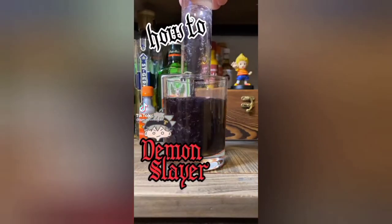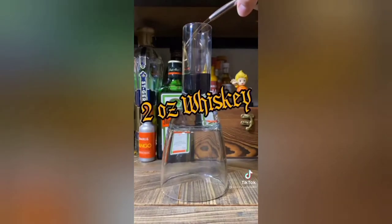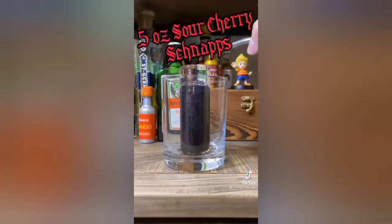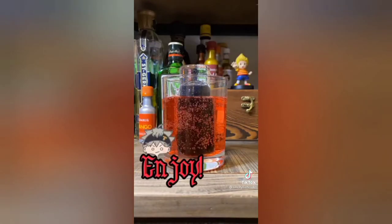How to make the Demon Slayer. First luster dust, black dye, and whiskey. Then flip the glass, add in sour cherry schnapps and club soda. I still don't know how Asuna wheels this.